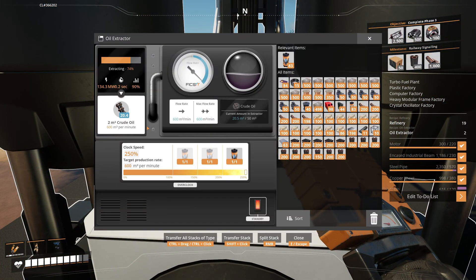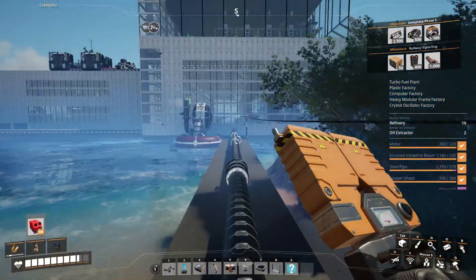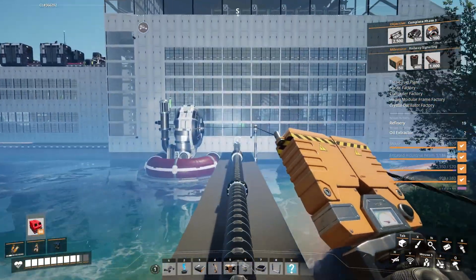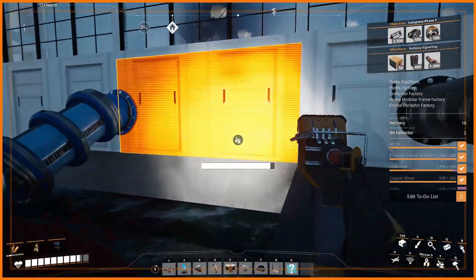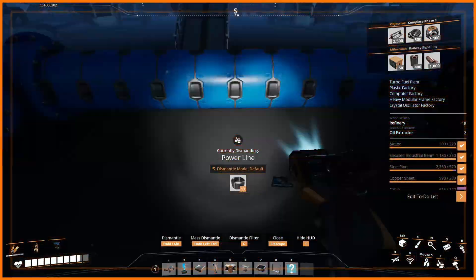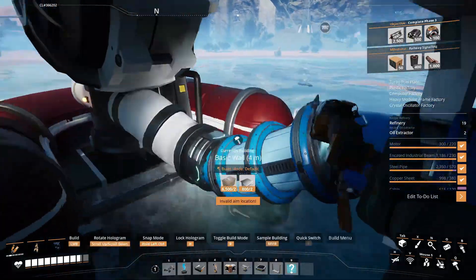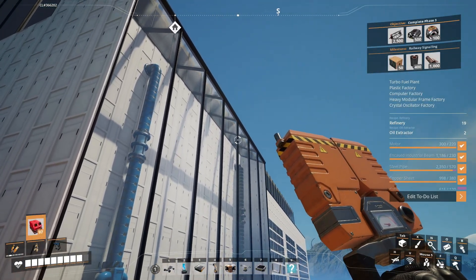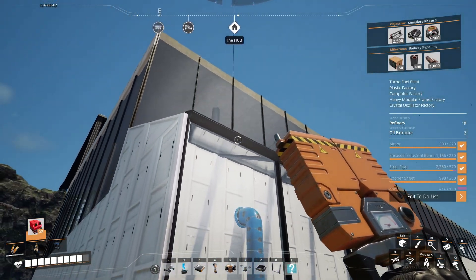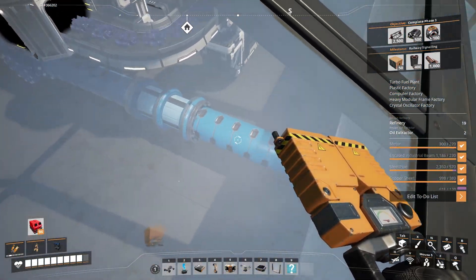We're almost done. Now make sure you overclock this oil extractor to produce 600 crude oil per minute. Here are my pipes. Here's where the pipe passes through towards the second floor — make sure you place a water pump at the bottom so that the water and oil can rise up.